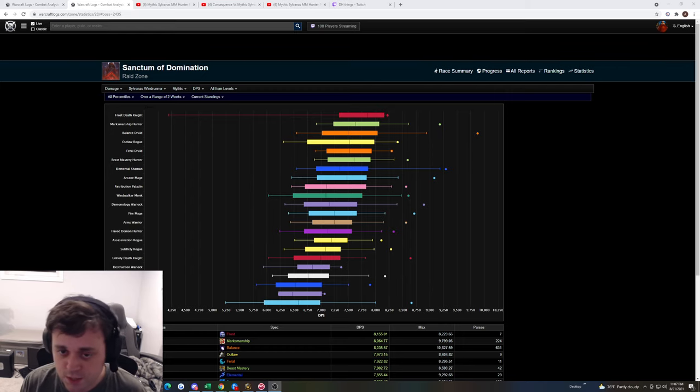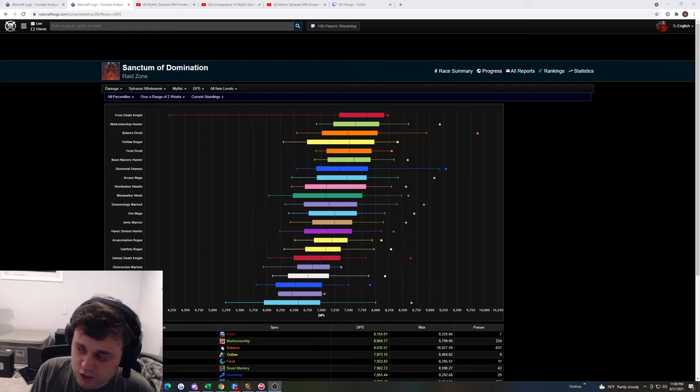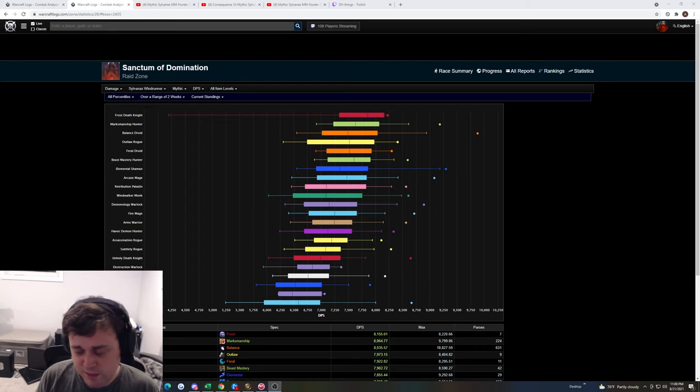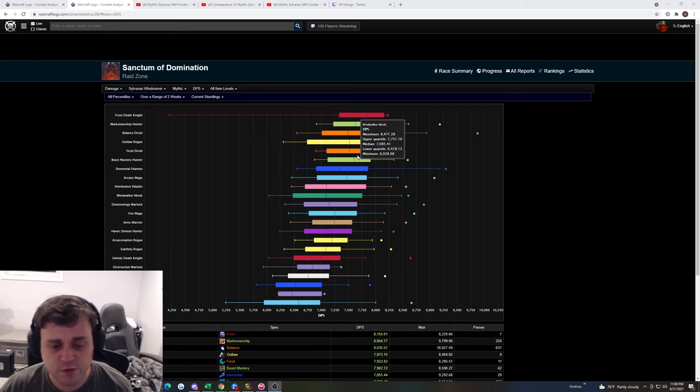Each phase of the fight requires different types of damage to get through it efficiently. In P1, your boomkins, your hunters, and your elemental shamans are going to absolutely slam that phase. There are other melee classes that do decent cleave, like Ret Paladins, Windwalkers, and probably Frost DKs.